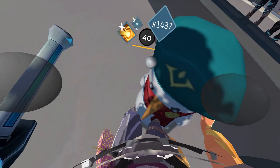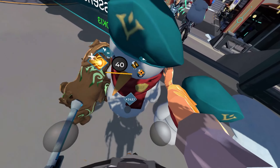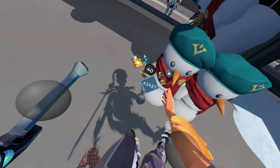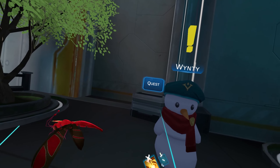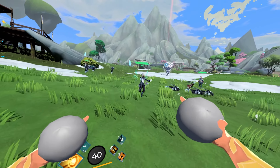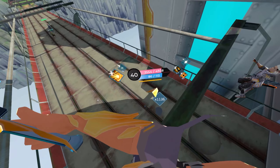Yet another fun thing added in for players is some toys. You can get this adorable Snow Friend as a drop from mobs and the World Event. You can run around with this, place it wherever you want, and even turn your friends into T-posing Snowmen. You can also cash in three of your Winter Coins to Winty to receive 50 Snowballs that can be used to throw at your friends and roll across the ground with physics.